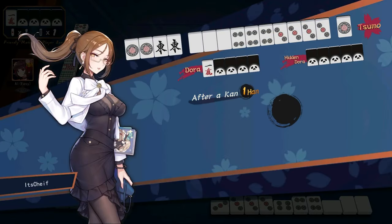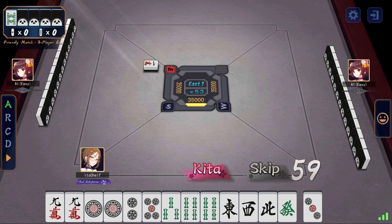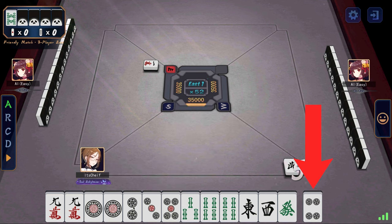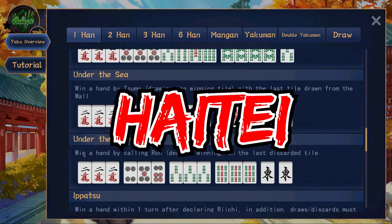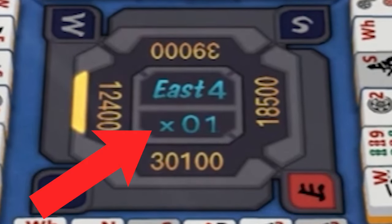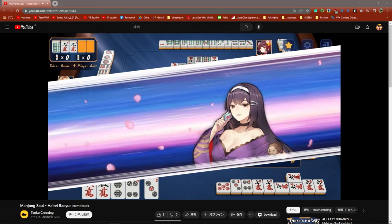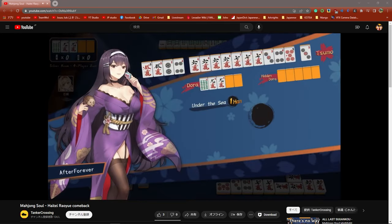That's not the only way to get rinshan though, because when you're playing three player, there isn't a north seat. If you get the north wind tile, you can have the option to call pei. When you do this, you have to draw an extra tile. If that tile that you draw is your winning tile, that also counts as rinshan. Next, I'm going to lump these two together — it's houtei and haitei, also known as under the sea or under the river. Basically, if the last possible tile is your winning tile, then you will get one of these. Under the sea is if you draw the last tile yourself, and under the river is if someone discards the last tile.